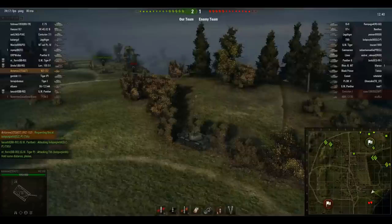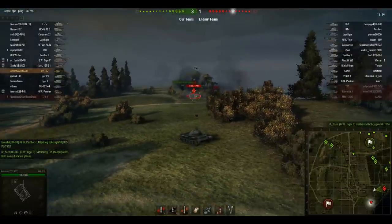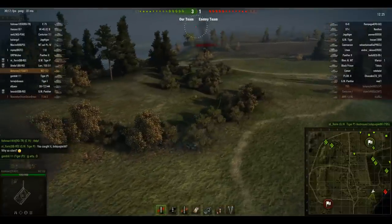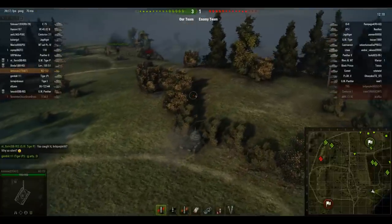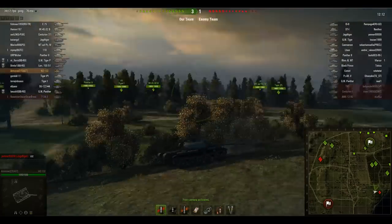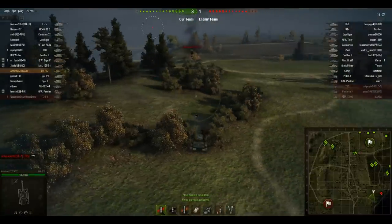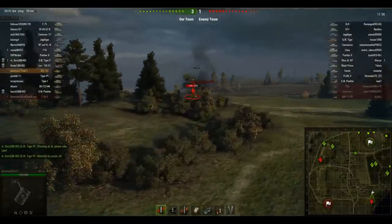Now I've been spotted - that's why it's essential to have Sixth Sense. Thankfully I get really lucky and bounce the shot. The IS-8 misses and now I start firing my gun again because I'm spotted anyway. I realize passive scouting won't be an option here anymore because the enemy knows exactly where I am. I'm in a bit of a sticky situation, just really hoping my allies will move up. There are lots of enemy heavies camping back here but they've been suppressed by lots of fire from my team - that's the only reason I'm still alive.